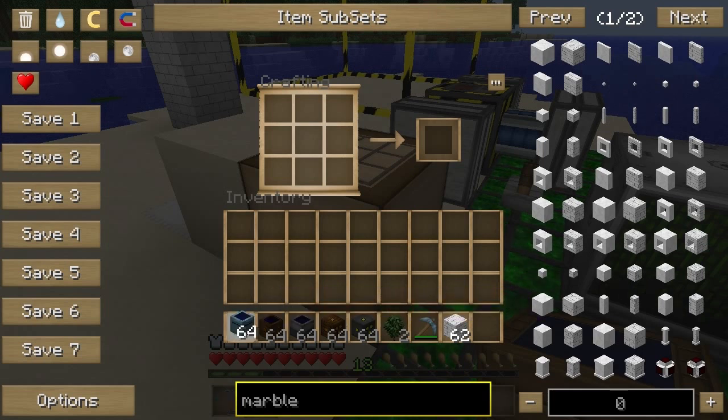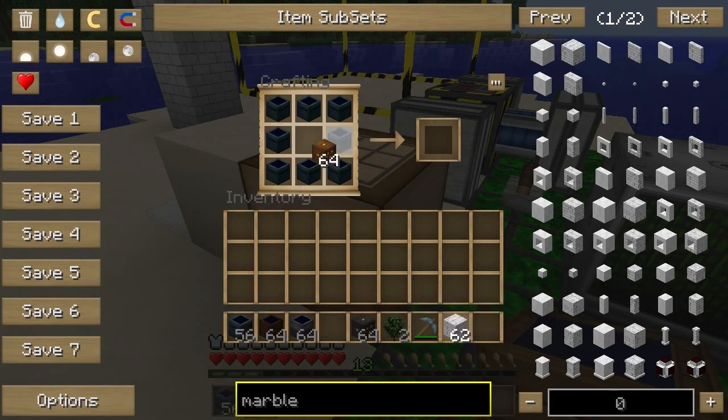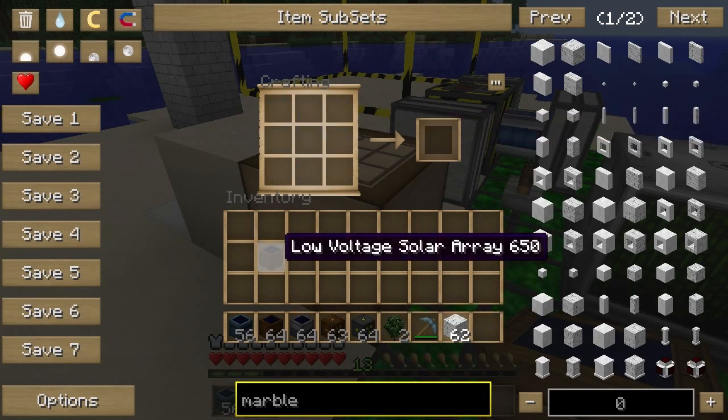The way we're going to get to the low voltage solar array is we just get eight solar panels and make eight of them, put a low voltage transformer in the middle, and that's going to get us a low voltage solar array. Because it's got eight solar panels in it, it's going to produce eight EU per tick.